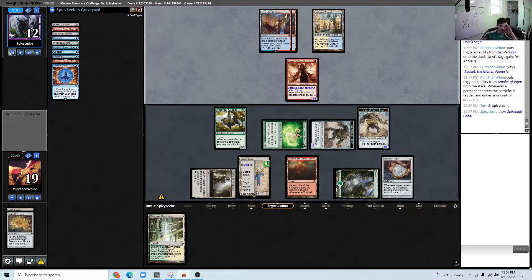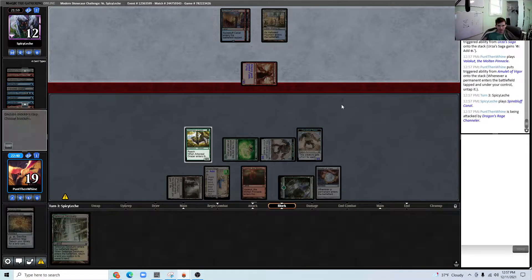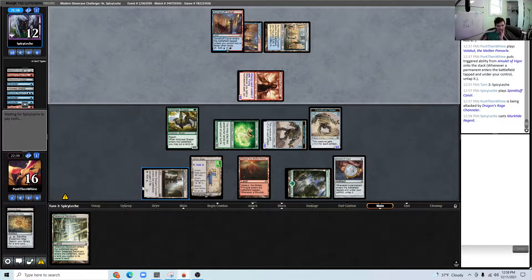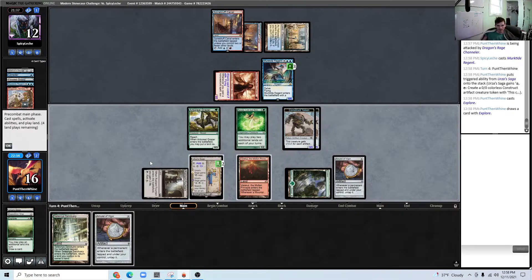The best thing our opponent can do here is just drop a Murktide, but then we can just sort of patiently make Saga tokens. Our opponent, after that double Consider turn two — which was not exciting — is probably doing the best things they can be doing given the situation. So I suppose we'll lead on Explore.